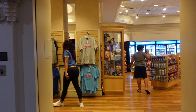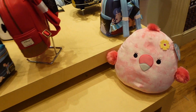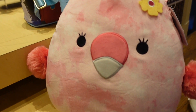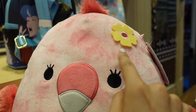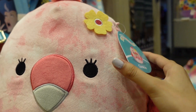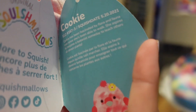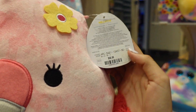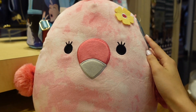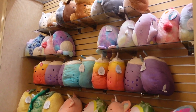Before heading inside, I visited the gift shop. The first thing I spotted is this Cookie Squishmallow — she's so cute and has the tie-dye design as well as the yellow felt flower. Her name is Cookie, and here is her tag and bio. She's so cute and soft, and I can see the price right there.